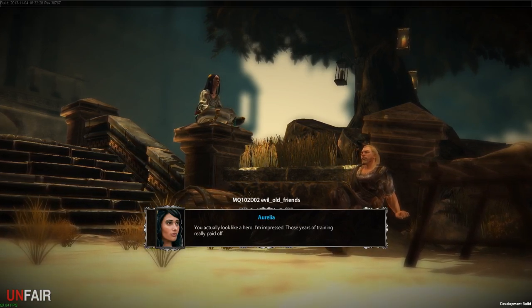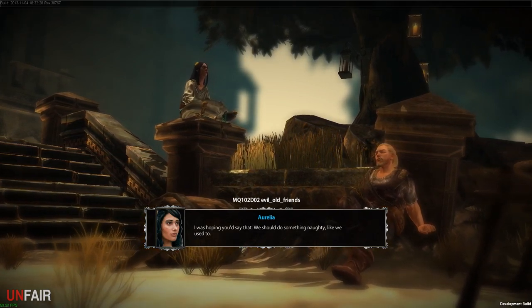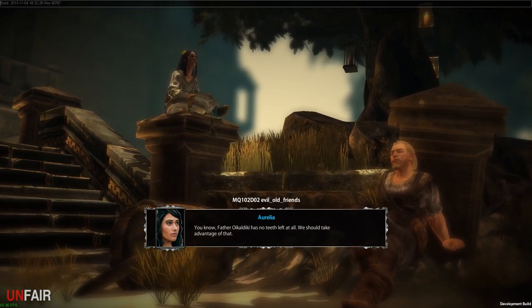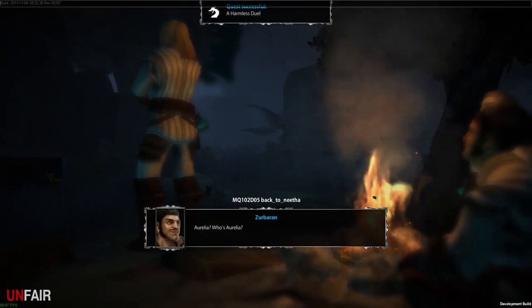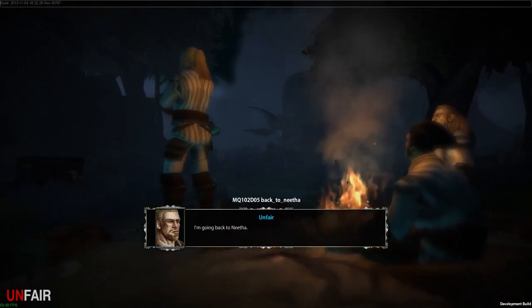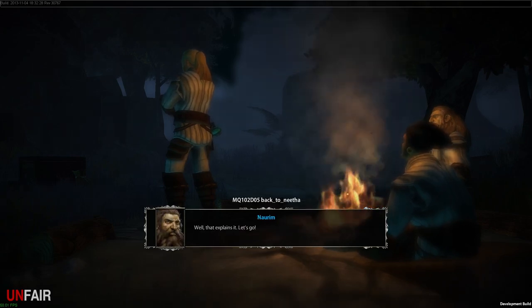After the duel: 'How I missed all this — you actually look like a hero. I'm impressed, those years of training really paid off.' — 'A hero? That's the last thing I want to be.' — 'I was hoping you'd say that — we should do something naughty like we used to.' There's no hope for you. 'Have you been to see Urius? He wants to talk to you.' — 'Yeah, let the count wait, I'm enjoying the sun.' Now I need to find out what happened — let's go to Nether.